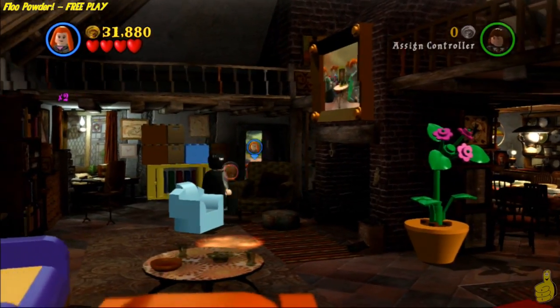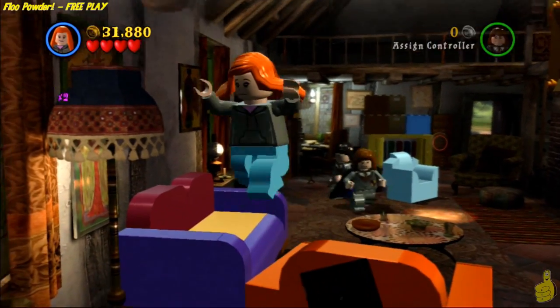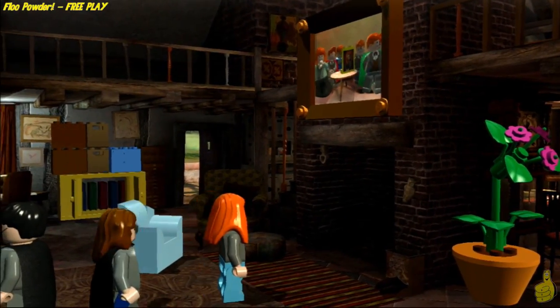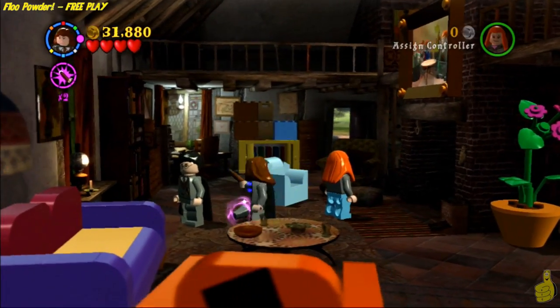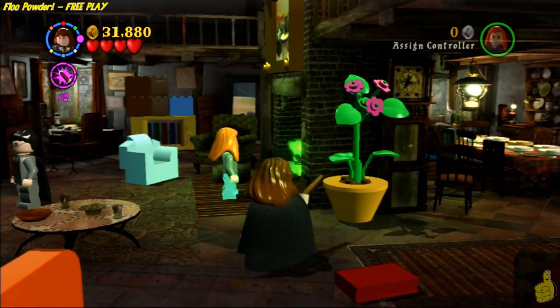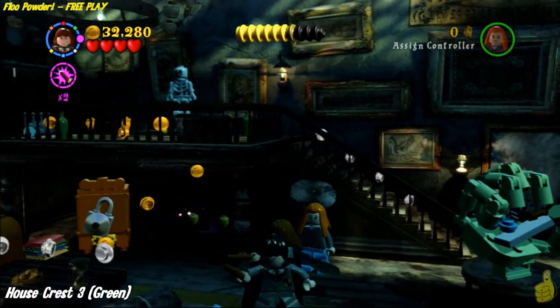We're going to switch over to J'nai. Once we have J'nai selected, we can wave to the frame up there — hello — and they kick down a special item. We use Wingardium Leviosa to start what looks like a fire here, but it's actually some sort of spell that allows us to teleport.